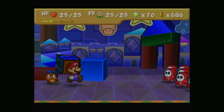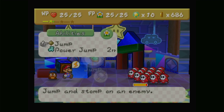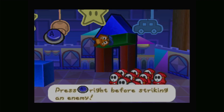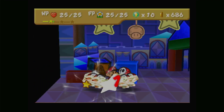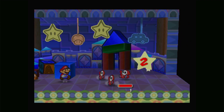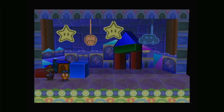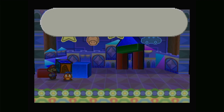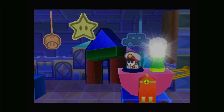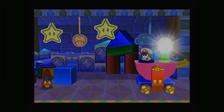Shy guys aren't used very often in main Mario games. They were introduced in Mario 2 USA, which was a reskin of Doki Doki Panic. You usually see shy guy-type enemies more in the Yoshi games. In the actual main Mario games... I think they're in Mario 64 - the fly guys, yeah, Fly Guy.